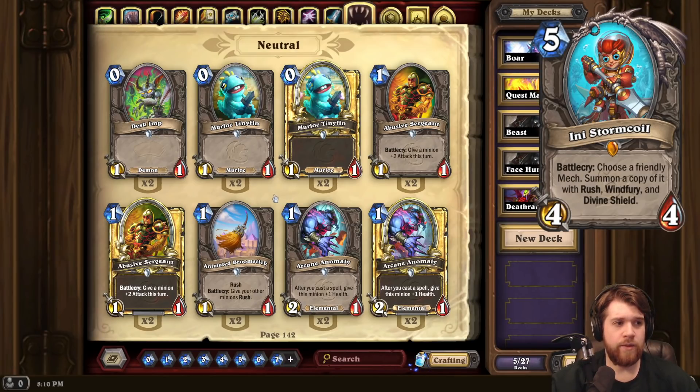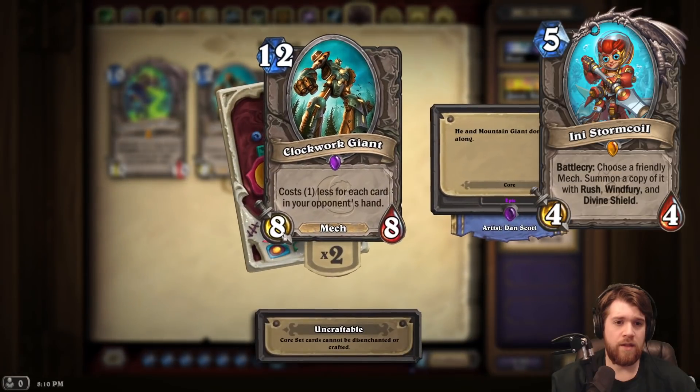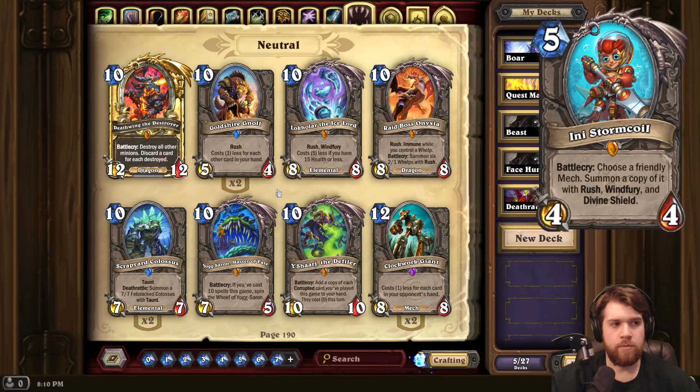So it has a lot going against it. But obviously, if they print a 4/4 Divine Shield mech that's really hard to deal with and likely to survive into turn 5, giving you a consistent target, that's pretty good. Or if they make something like a Clockwork Giant that can be reduced to 0 cost, that would be powerful with this effect. But at the moment, I just don't think it has the card pool to support it. You probably do just throw it into Mech Paladin or Mech Mage, but it's not necessarily the star performer in those decks.